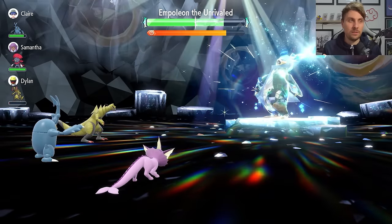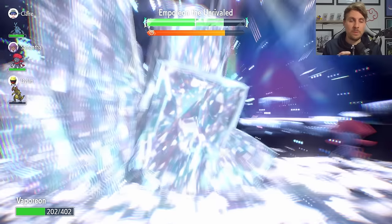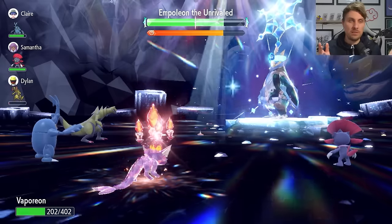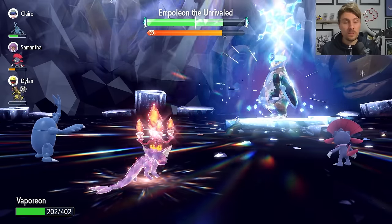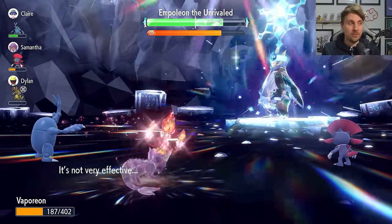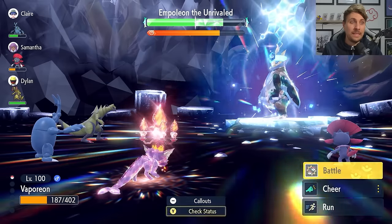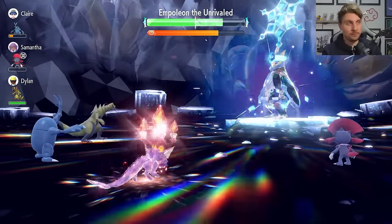Vaporeon may be a bit slower than Mew, but it's very consistent once Terastallized. After Terastallization, the first phase of the raid is essentially done. Aim to get three Calm Minds up before going for your next attack. Keep an eye on Empoleon's Competitive boosts and be mindful that the raid has a timer. If Empoleon hasn't gotten a Competitive boost, you're in a solid position.